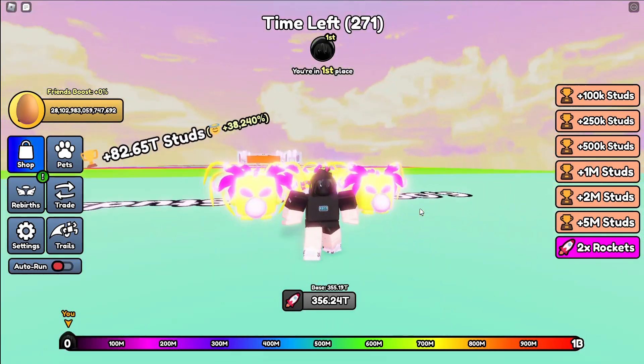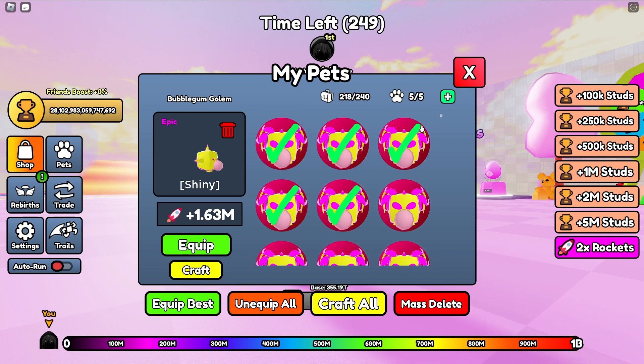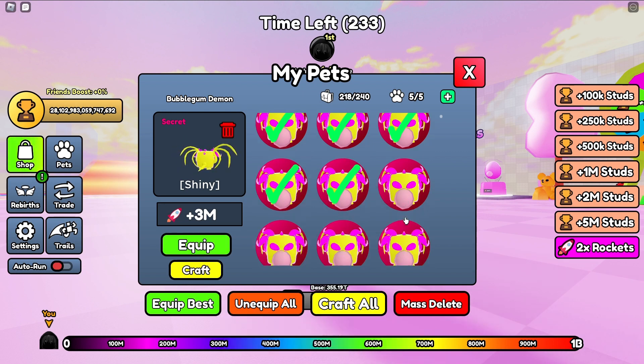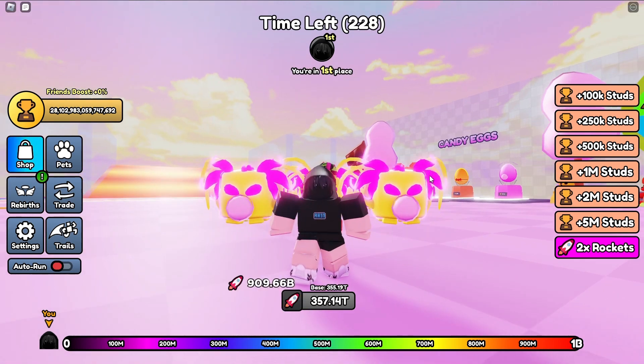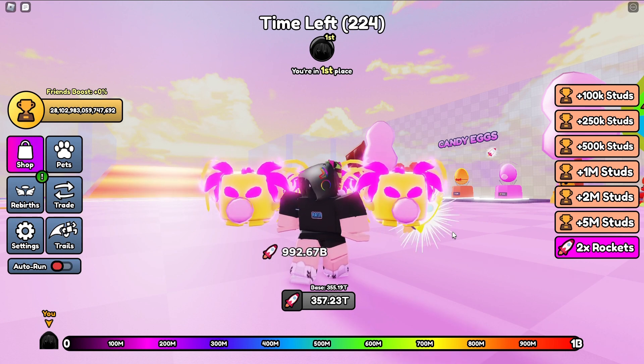I hid five emojis in this video and you have to comment them in order. The first person to comment the five emojis correctly will win two secret pets and three legendaries. Good luck, and good luck to the first person to comment the emojis!